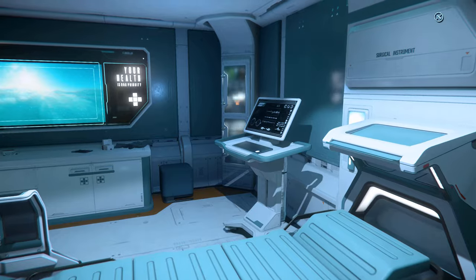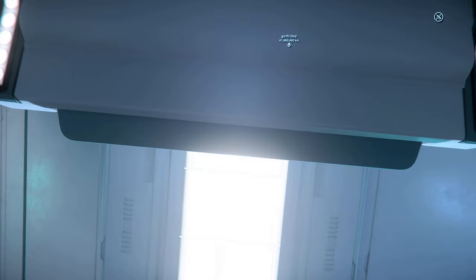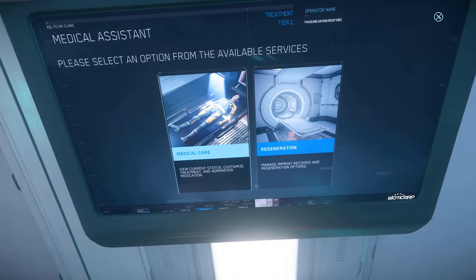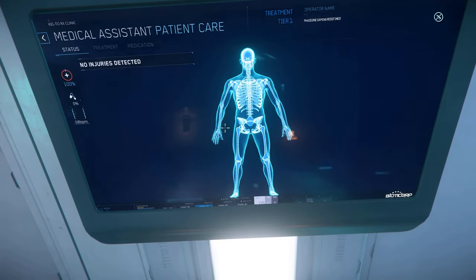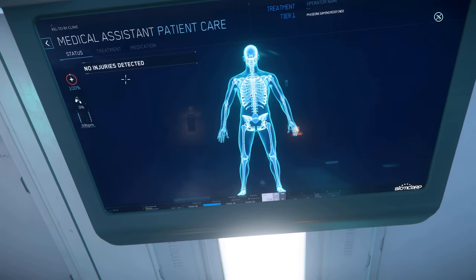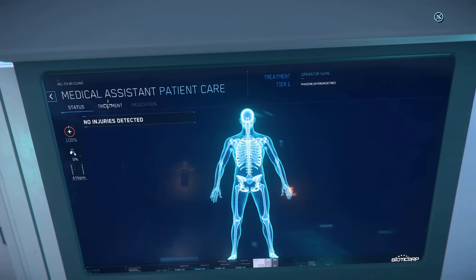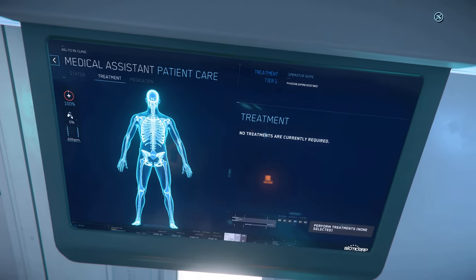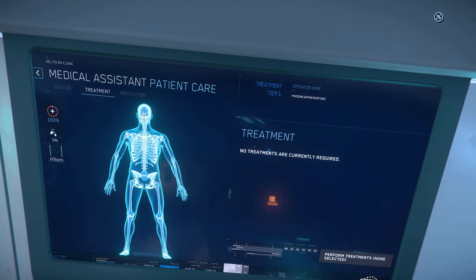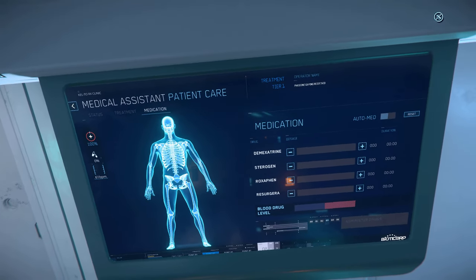Medical beds are pretty straightforward. As soon as you lay down it will restore your health points to a certain point depending on your injuries. Click 'Medical Care' if you have injuries or symptoms. You'll get a holistic view of your health status. The Treatment tab allows you to address sustained injuries such as broken limbs. The Medication tab gives you the option to administer drugs to alleviate symptoms — dosages are automatically set by default, but you can dictate the amount manually. Just make sure you don't overdose yourself.